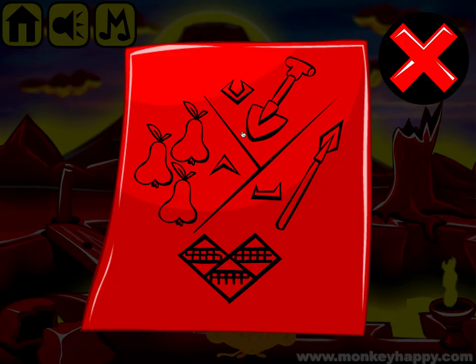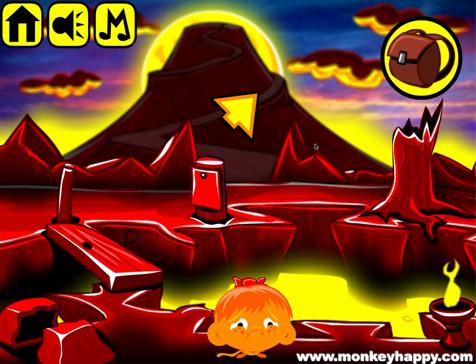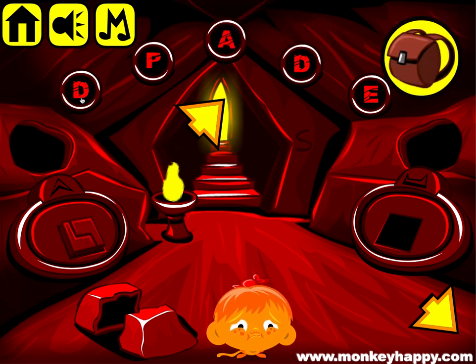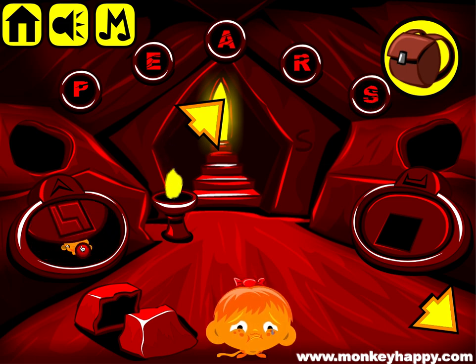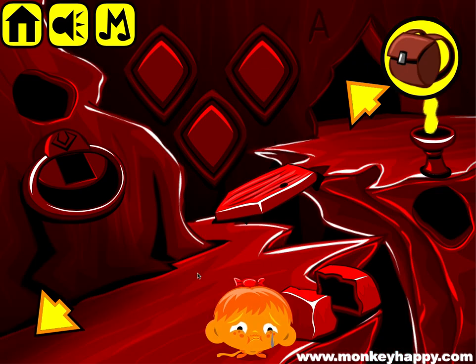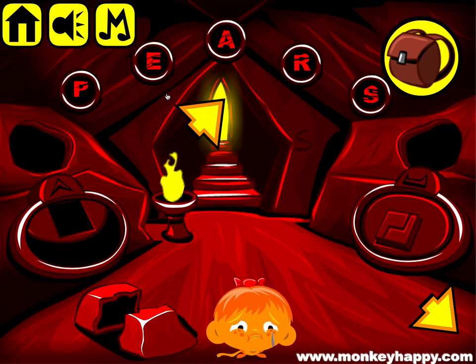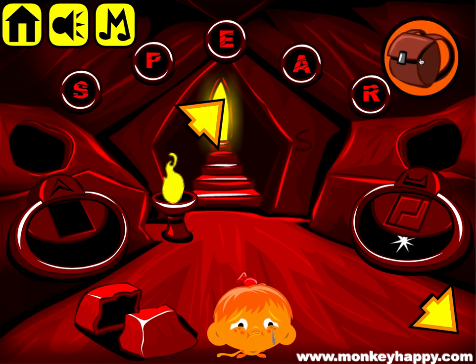Let's go and have a look at our second clue. The second clue was this and it is peers or pairs. That was already open. Now let's get the final block and here we've got a spear. Open that up. So that's done.